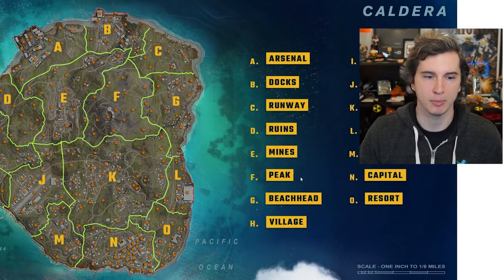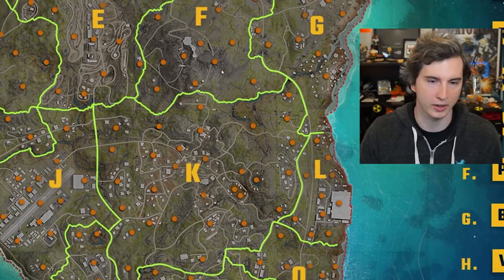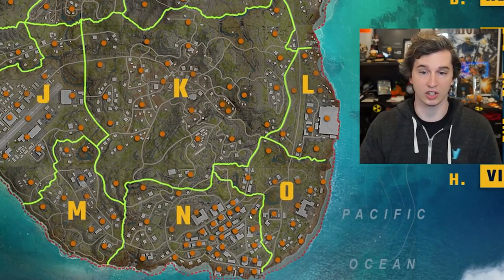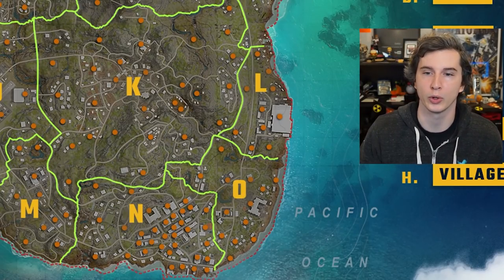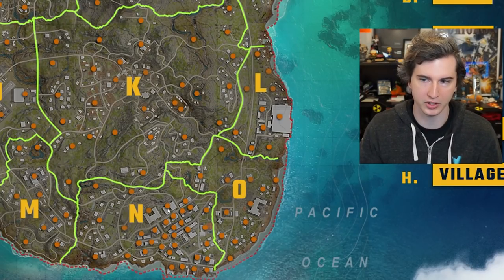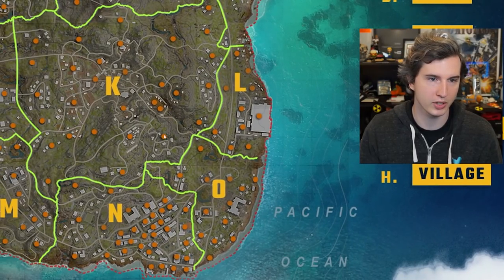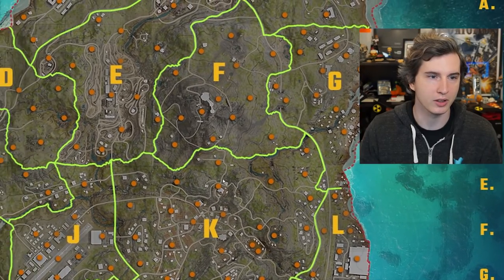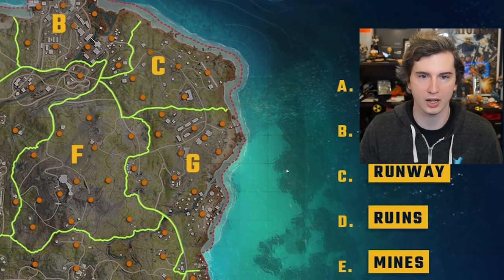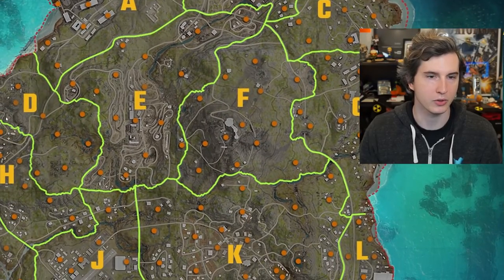This is a very dense map. This isn't like a sparsely populated forest World War II - this is a real one. Look at the cluster of buildings down here in section N, which is the capital - this is going to be where all the pretty stuff is. Section J, we still have an airfield. There's so much stuff going on here. B, I bet it's going to be docks, arsenal, runway ruins. D is ruins - these are going to be ruins of something out here that looks super fun.